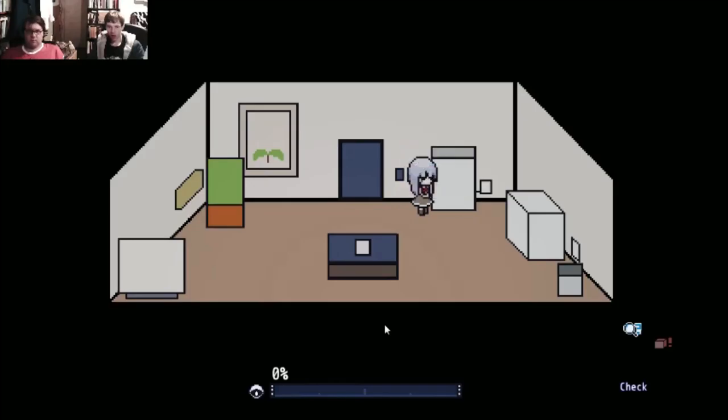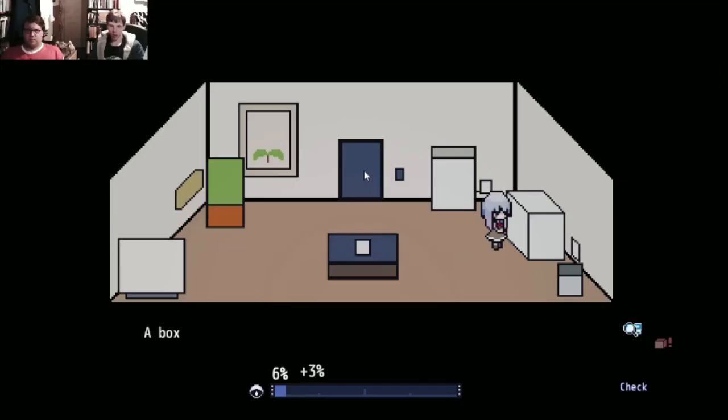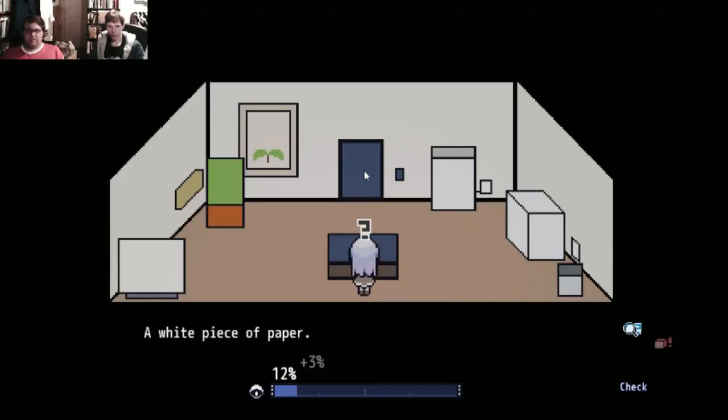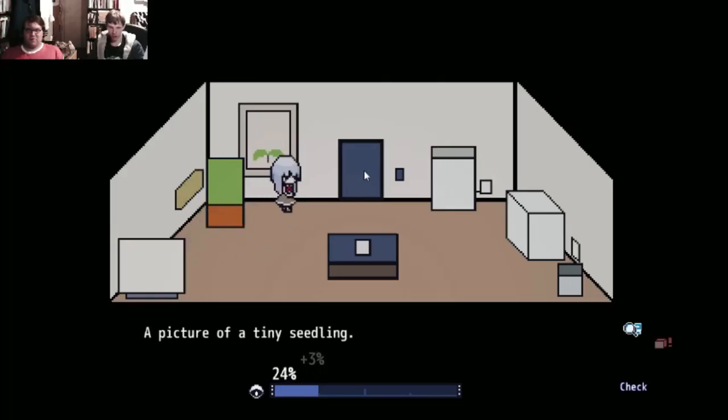Do I have to click it? It didn't actually say how to check things. There we go! What did you press? I pressed Z. A large box of Vitalik. We have to examine a white piece of paper rather than everything. It's fluffy! One spot on the hall is a different colour. Picture of a tiny seedling.